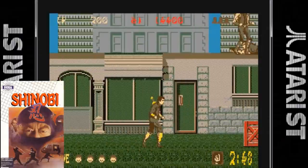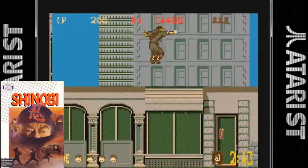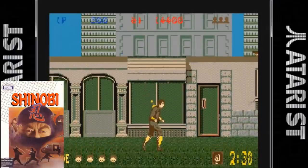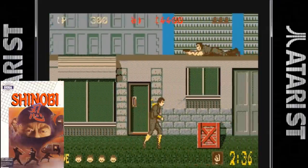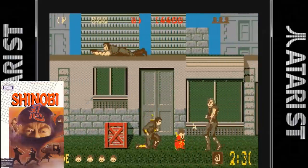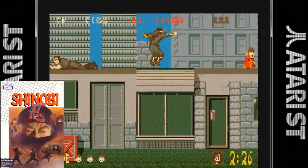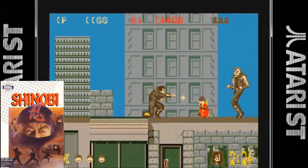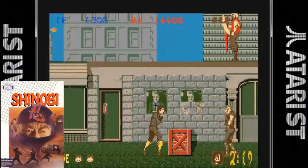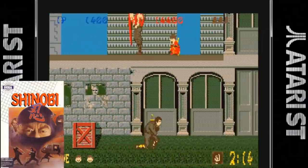The Atari ST version is the first of the 16-bit ports. While the sprites are large and detailed, the colors are very muddy. Once again we only have one fire button which greatly hinders the gameplay. The speed of the game is also a bit of an issue, running at about 75% of the arcade game. The scrolling is also very choppy. We do have music while you play but unfortunately the tunes don't sound that great. The conversion overall is only average at best.